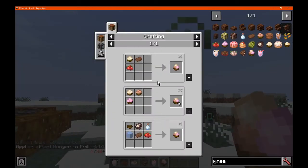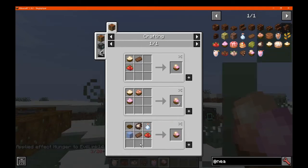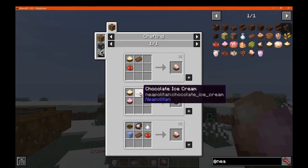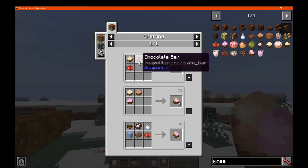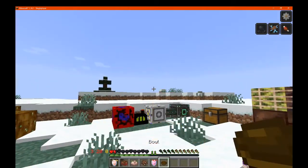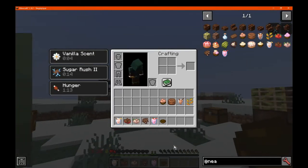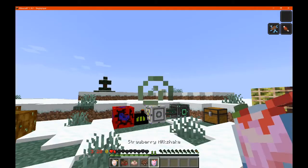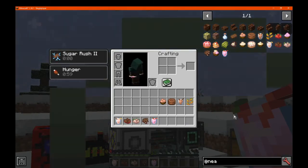You've got Neapolitan ice cream, which is simply made in various ways. You can use strawberry, you can use milk, you can use ice, you can use any existing ice creams, or you can just use vanilla ice cream, chocolate, and strawberry like that. So depending on how you make it there are three different methods. You get slowness, vanilla scent, and sugar rush, as well as quite a bit on the hunger bar. I assume sugar rush is from either too much chocolate or the strawberry.